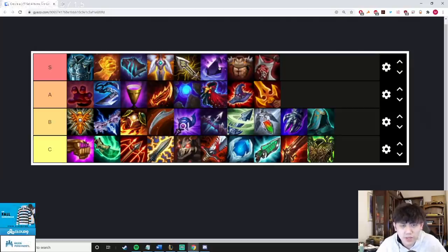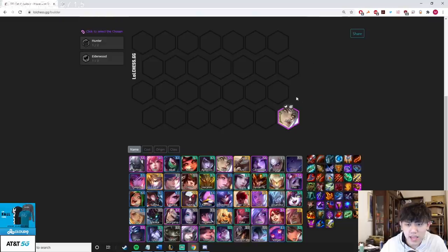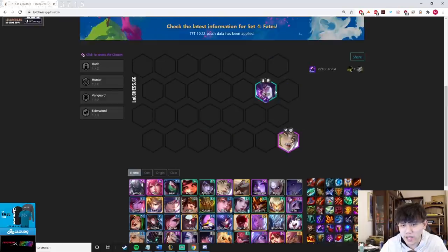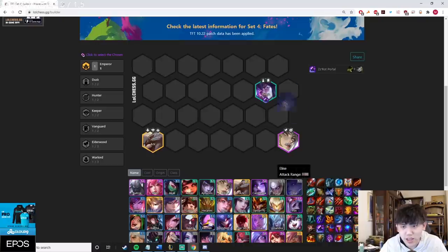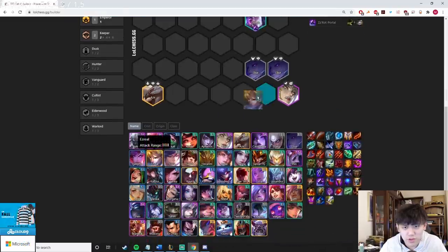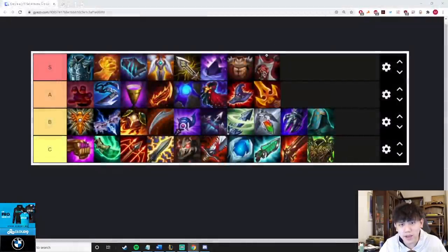ZZ Rot gives a lot of AD and HP early game, and late game you can position it in the second or third row to protect your carries from Talon. For example, if you're playing a comp with Ash bottom right and the opponent has a Talon jumping on her, you can put ZZ Rot on Thresh — Talon will jump there instead of attacking Ash, and after killing Thresh the ZZ Rot taunts again, keeping your Ash safe. On the topic of positioning, Azir soldiers — you can hug your front line to the right side so Talon can never jump on your Ash, which is why Azir is so strong.